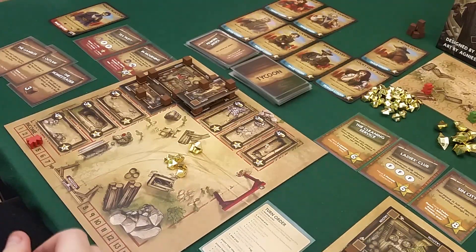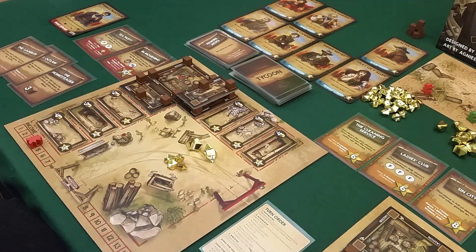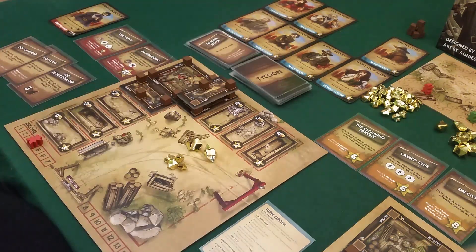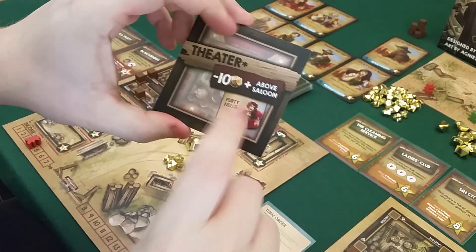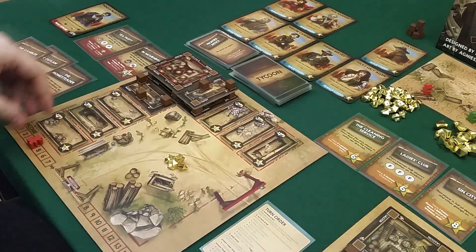It's my turn and I get four income. I want to get more female characters — I get two points for each female character if I have Miss Watson. I'll get the theater, which costs ten gold and has to be built above the saloon level. If I complete it, I'll get Nellie — she'll come over. That's my fifth tile.